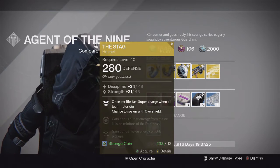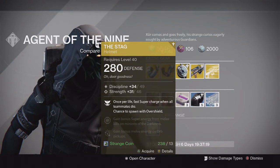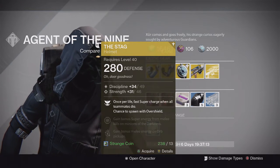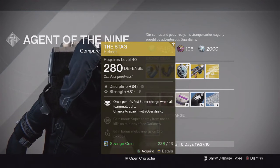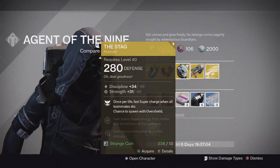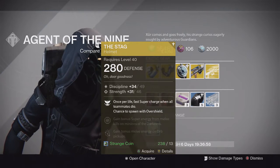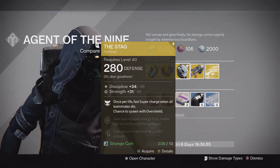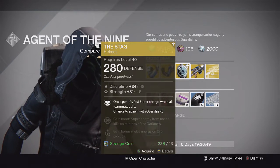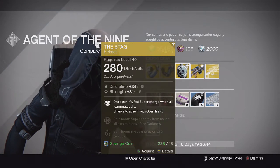For the Warlock we have The Stag helmet, the new one from The Taken King. This one has the special perk: once per life, fast super charge when all teammates die, and a chance to spawn with over-shield. Pretty decent especially in small team game modes for Crucible such as Trials of Osiris or Skirmish. Sadly, we're not having Trials this week due to the glitch with the Nightstalker Hunter, but you can always pick it up and test it out in Elimination or other 3v3 game modes. I suggest picking it up just to try it out.